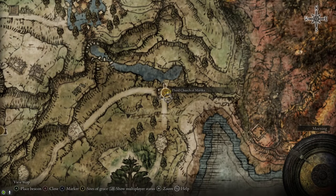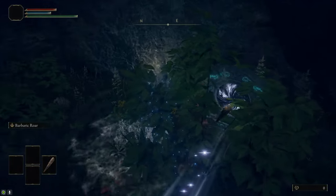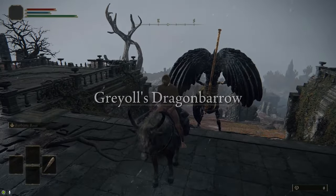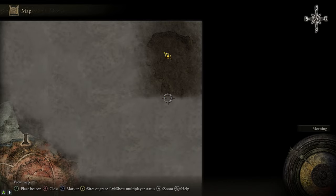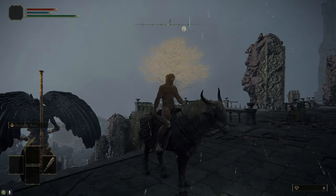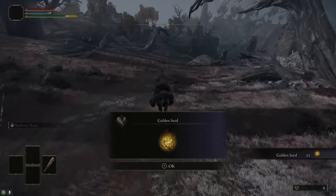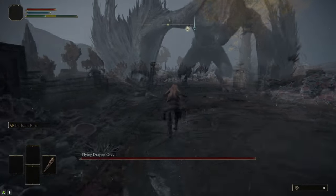Then we're going to head back over to the Third Church of Marika. Just to the northeast of it is a little pond, and that has a teleporter hidden in some bushes, which will take us to the Bestial Sanctum and the Dragon Barrow. The Dragon Barrow is a pretty high-level area, so be careful not to get murdered by the enemies like that giant Blackblade Kindred right behind us. We're going to head directly to the south from the Dragon Barrow toward Fort Faroth. Steer clear of the Blackblade Kindred, and then follow the road directly to the south. Along the way there's a Golden Seed, and at the giant bridge there's a Site of Grace you should grab because we need to go past this dragon. You can just run past him — he almost never hits you if you just sprint past him real fast.